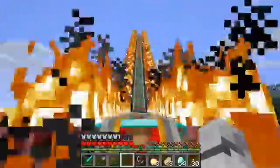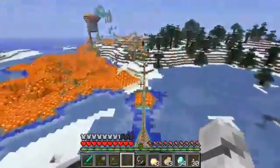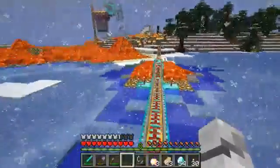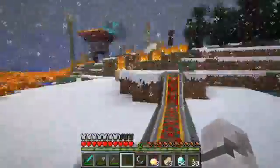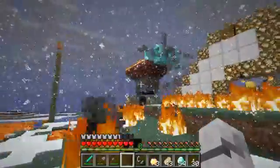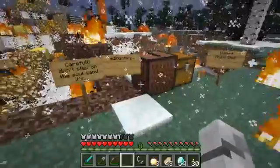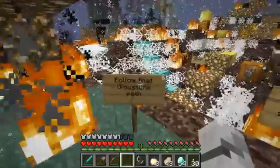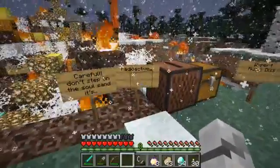That's a lot of fire. Not sure if I like where this is going. Look at all that lava. That is a lot of lava and we're heading straight into the thick of it. We're in lava and fire central. Let's get rid of this minecart. Follow the glowstone path — careful, don't step on the soul sand. It's radioactive.